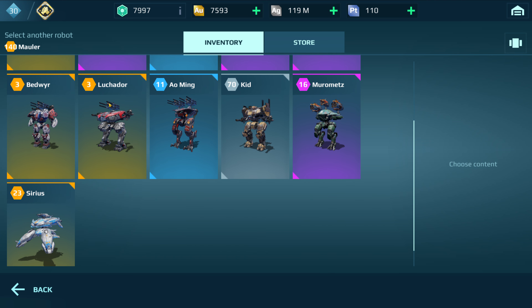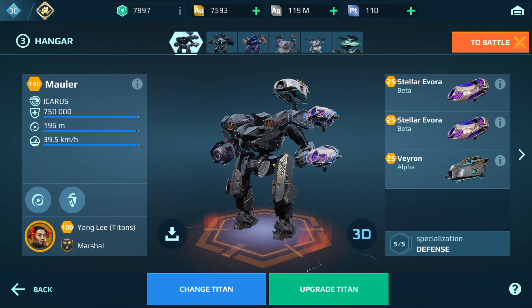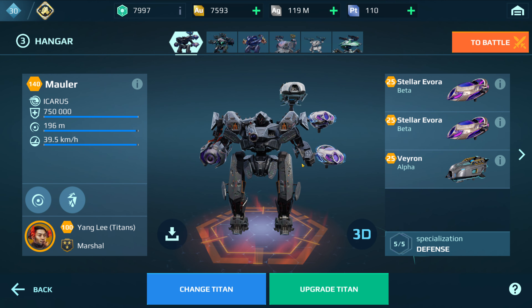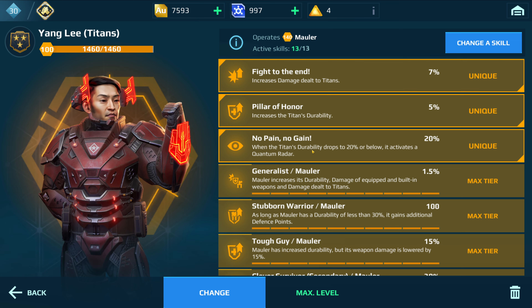The Luchador, or especially the Bale Luchador if you happen to have one of those — in my case, the only titan I felt like this Yang Lee pilot needed to go on was this Mauler. So we're going to start out with the base 750,000 HP, and you're going to put the Yang Lee pilot on there.